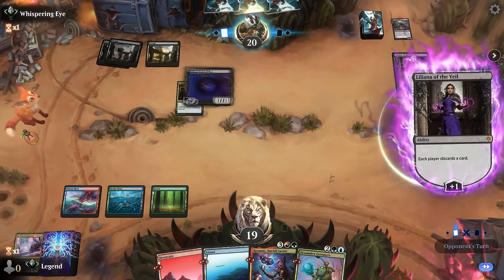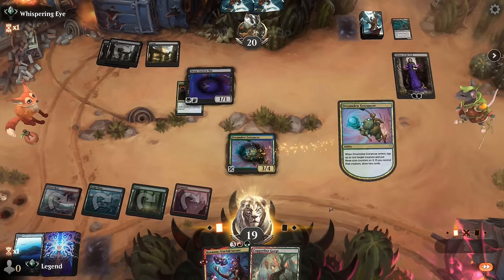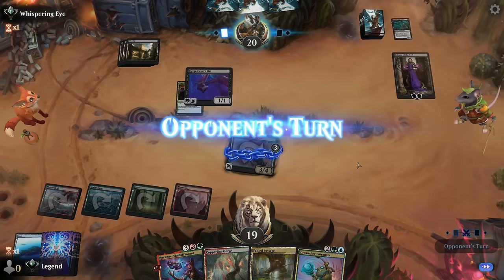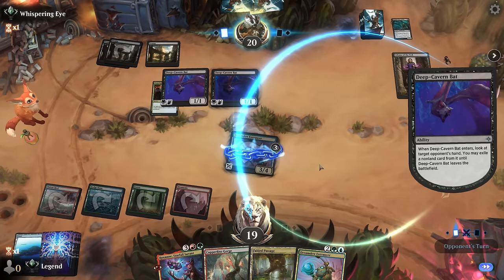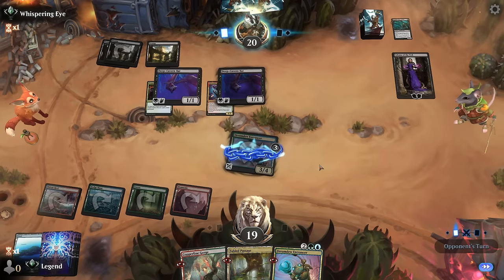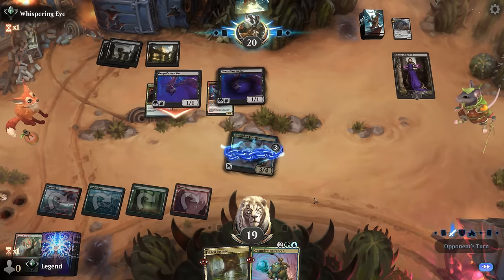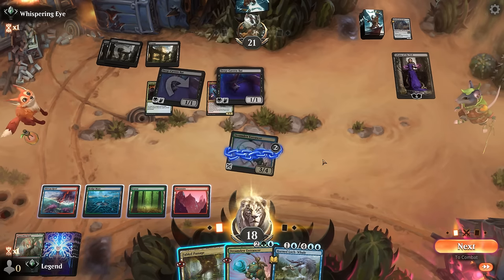The Entrancer targets itself. Even though it could start pressuring Liliana if I just lock down the Bat, they're also likely to have removal. Plus they can just minus Liliana, which would be good. But now if I lock down the Entrancer they don't really have a reason to — they can just plus again. A second Bat can now snipe Roxanne before I can damage Liliana. How bad is a Liliana ultimate for me right now — may still be survivable. It's kind of a good thing that these Deep Cavern Bats have all good cards underneath, so that if I later find removal I can still maybe deal with them.